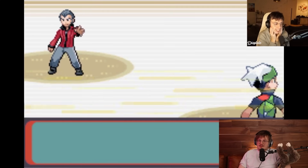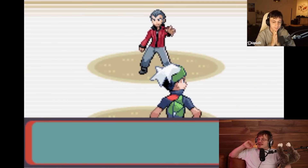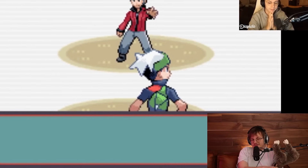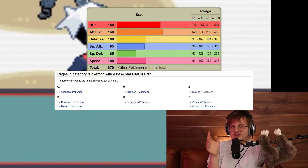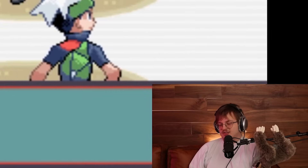Come on, think about it. This is usually the hardest part of these randomizer runs because the Slakings are going to be replaced with usually a legendary. The randomizer based on power level replaces based on base stats, and Slaking has really, really high base stats only matched by Ubers. So Norman is usually going to have some really broken legendaries. Let's see it in action.